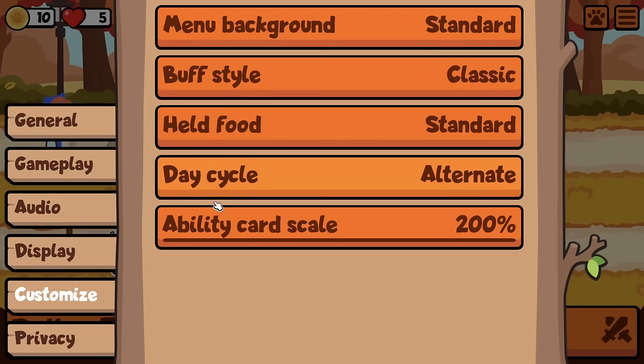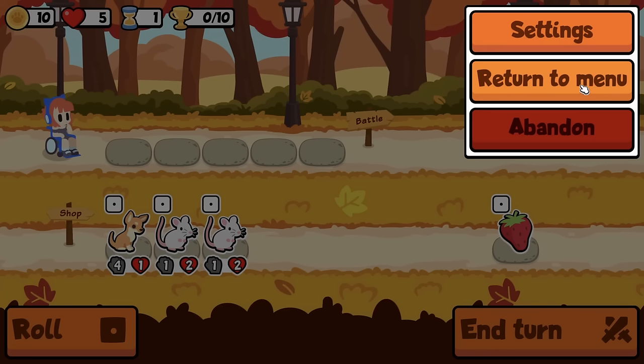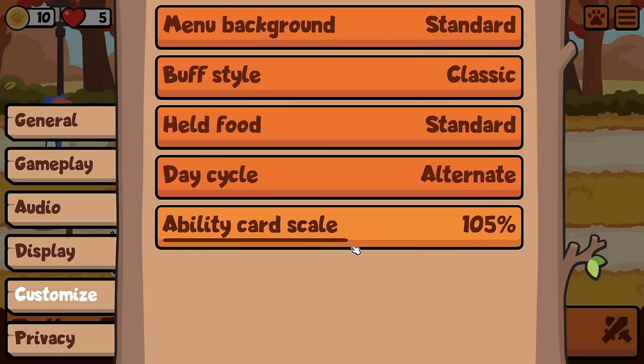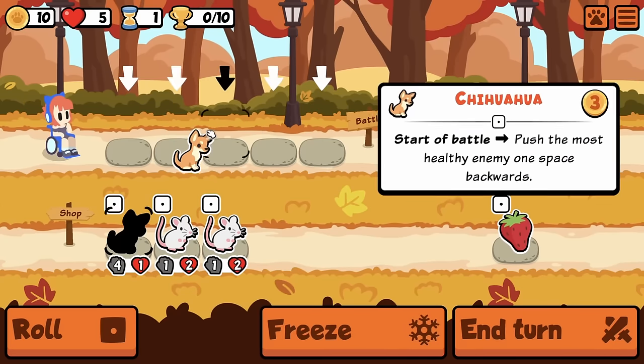I forgot they changed this setting — the ability card scale. Wait, so what if you have it at 0%? It just doesn't show up. That's kind of funny. What about 5%? That's so funny. For me personally, it'd probably be better if it was at like 150%. Let's grab Chihuahua.